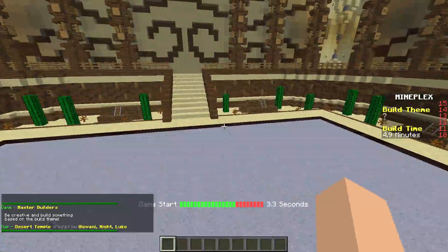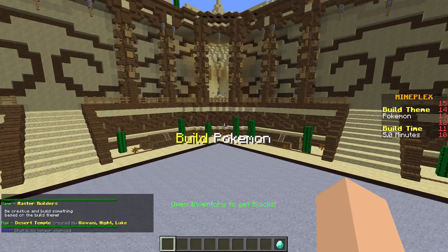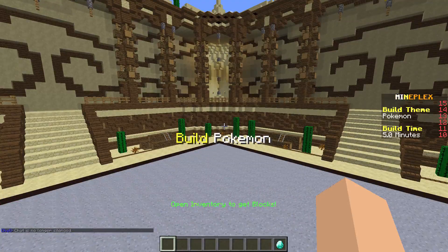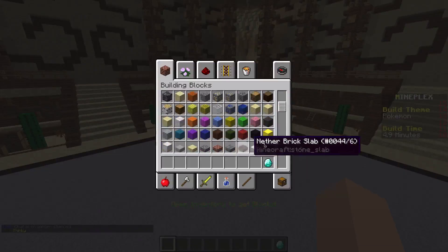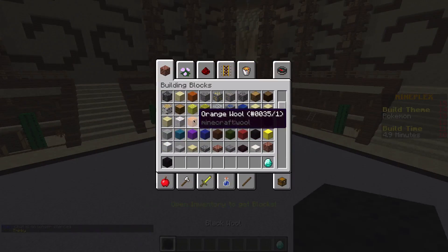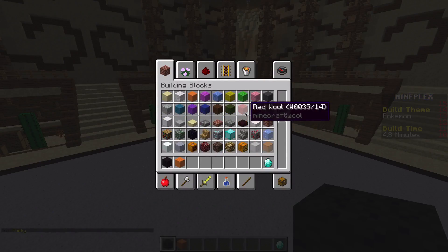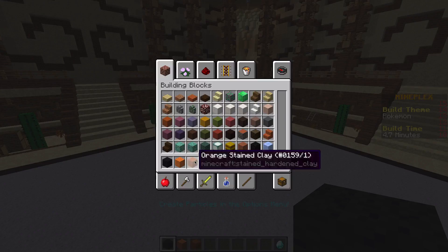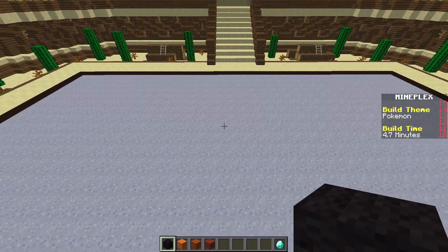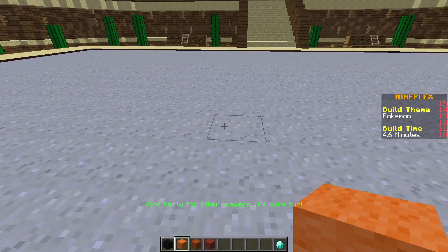Hello guys, it is Jasmine here, and today we are playing Master Builders, and I just got right into it. I thought I'd have enough time to do an intro, but I did not, and I have to build a Pokemon. So the only Pokemon I — well, not the only one that I know. I know a lot of them. I did name my cat Charmander after all, so I think it's only fitting if I try to make a Charmander. And by try, I mean literally try.